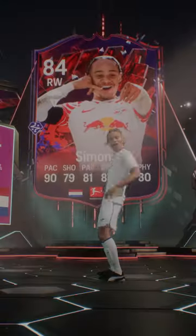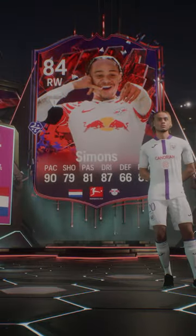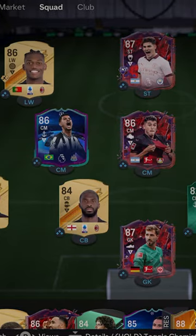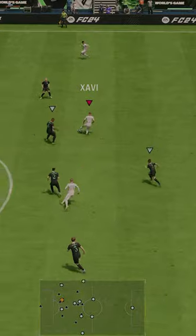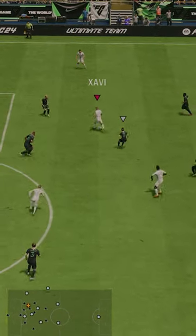Welcome to Baller or Bust, where we test FIFA cards so you don't have to. Trailblazers' Xavi Simons. I can see why they made him only 84 rated — if he was like 87 rated, he might be too overpowered for only 100k.